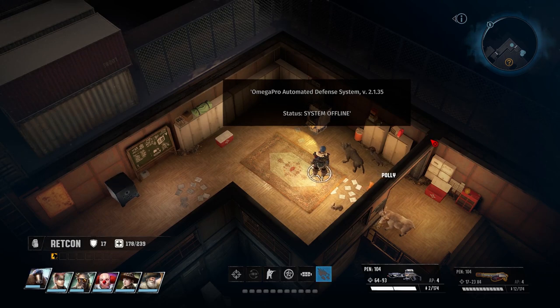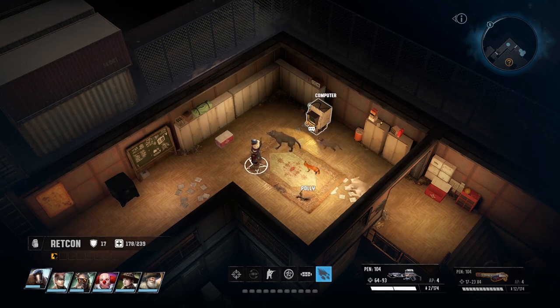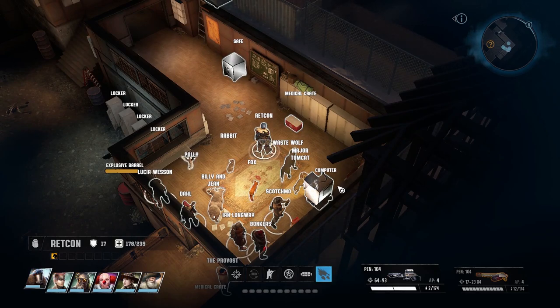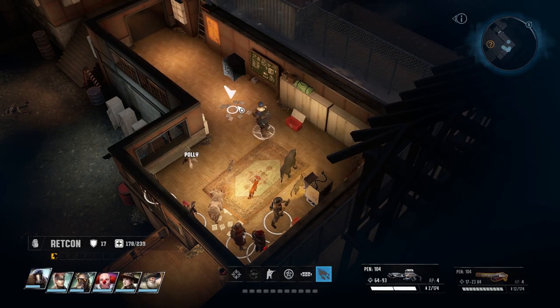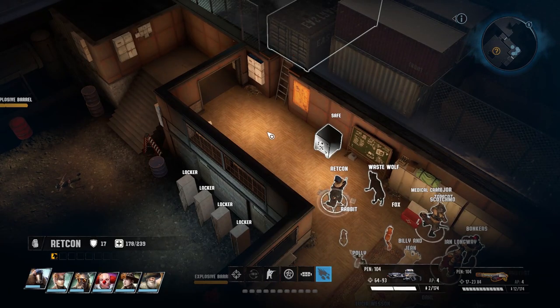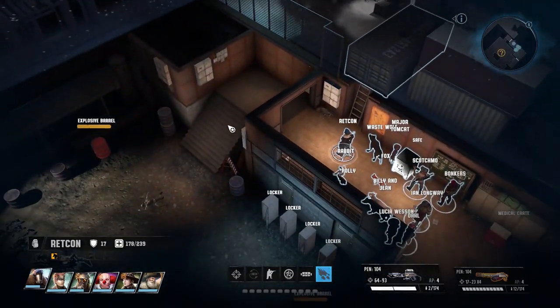Omega Pro Automated Defense System Version 2.1.35 — Status: System Offline. I bet that's how we could have theoretically disabled the robots without having to fight them, though then the question becomes would we have actually gotten experience points for defeating them? Based on everything I've seen in this game so far, I'm going to assume no. And another Level 9 save — I guess we'll have to come back for that. We've also got a side entrance, though we'll have to hit that crane to actually open it. A bit of a moot point now, but might as well be thorough.